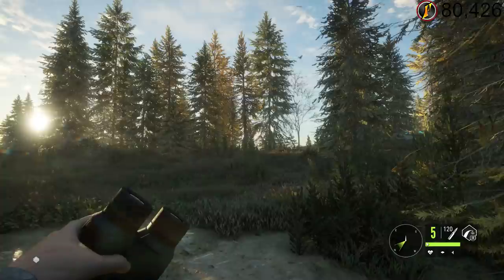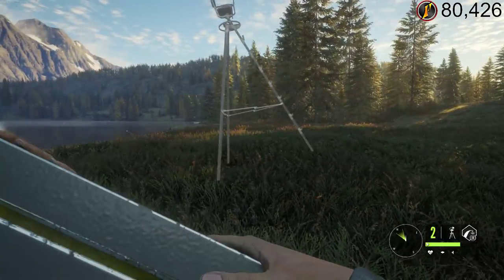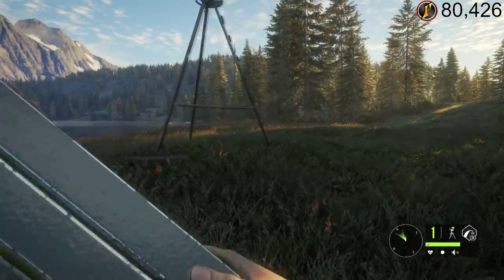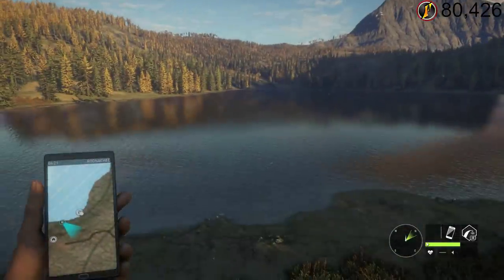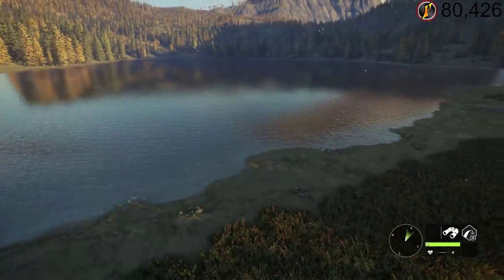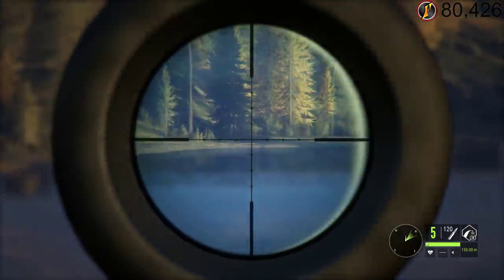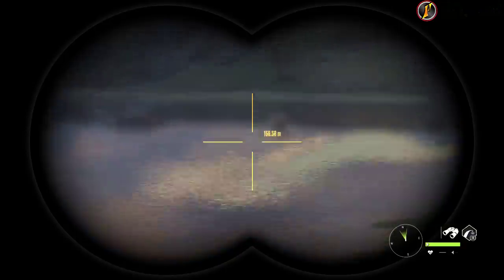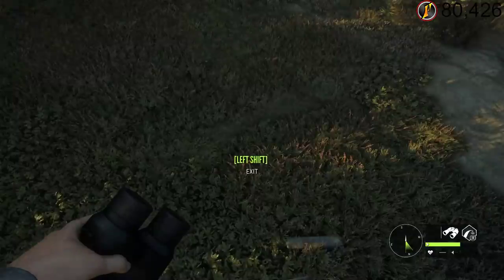Let's just get them both set up. Tripod first. Whoa, that's pretty steep - I'm kind of glad that it's going to allow it, though that'd be a steep angle to sit on. Now go up here. Wrong thing. Not bad - nice little heightened platform. I like it. I don't like the lack of animals, but we'll get that figured out in a minute.